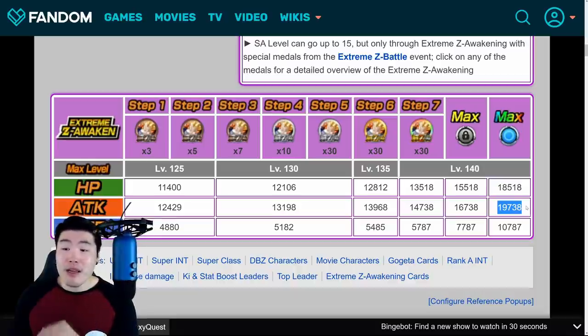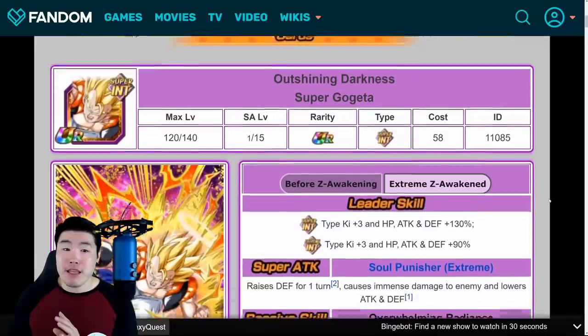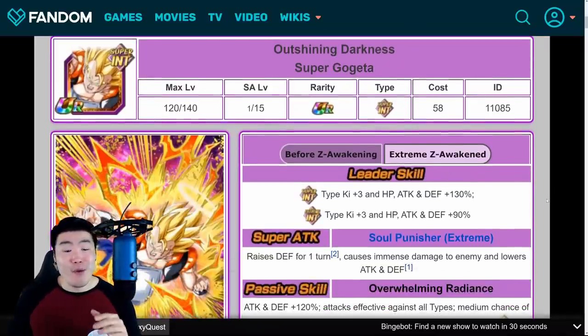When he's fully Extreme Z Awakened and Rainbowed, he has an attack stat of 19,738 — give him a skill orb and that can easily go over 20,000. His defense is 10,787, which is not crazy but really, really good. His damage is going to be wild. There is literally no reason to use the STR Gogeta anymore if you have this guy.